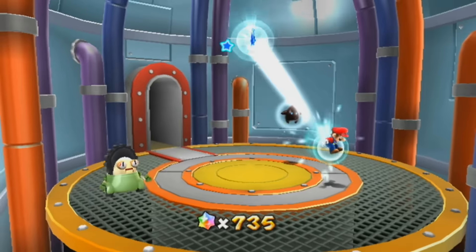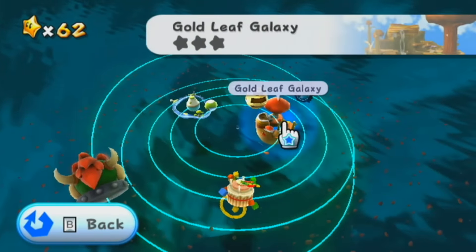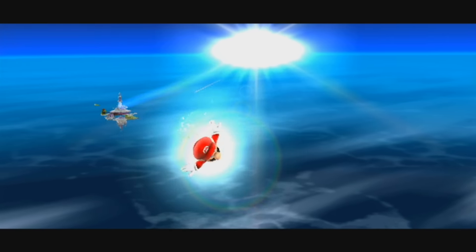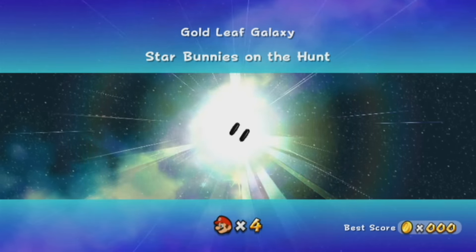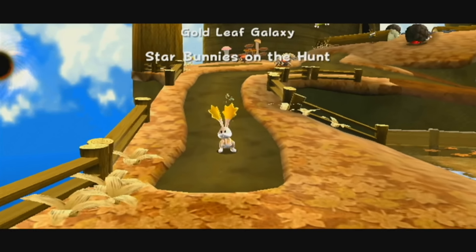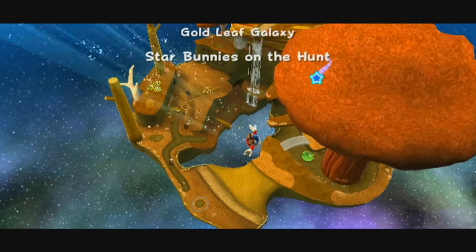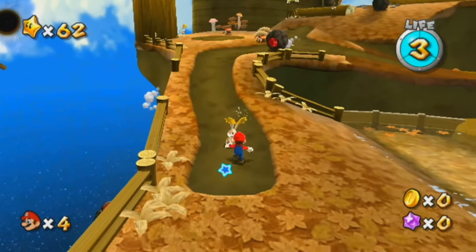Let's go back to the engine room, because we didn't do a lot of the engine room. Engine room is very tricky. Let's do the Gold Leaf Galaxy. I'm not gonna say that Nintendo were running low on ideas around this time, because they clearly had some very clever ones - like Toy Time and the water galaxy. This is a mirror of the Honey Hive Galaxy. It's an exact mirror - instead of spring or summer, it's now autumn, which is fine. We can deal with that.